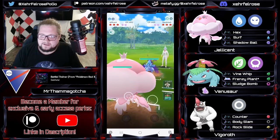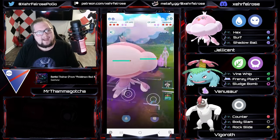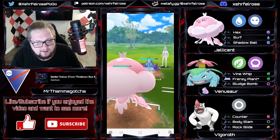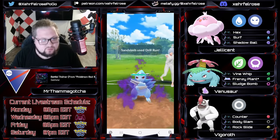We've got Alolan Sandslash in the lead with Powder Snow. That means this is a lot better for the Jellicent if it has Shadow Claw — it just rips that health bar so much quicker. Having the resistance to ice damage here really helps Jellicent shore up this matchup.